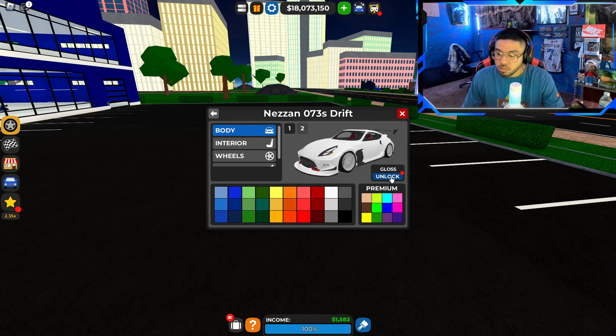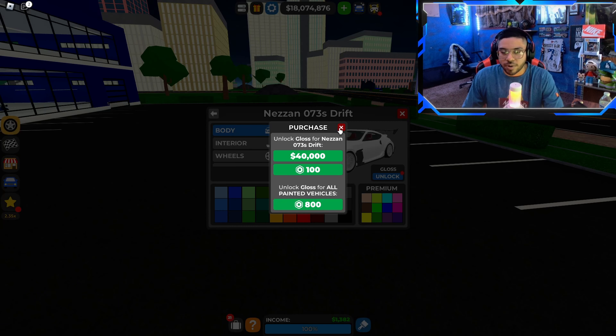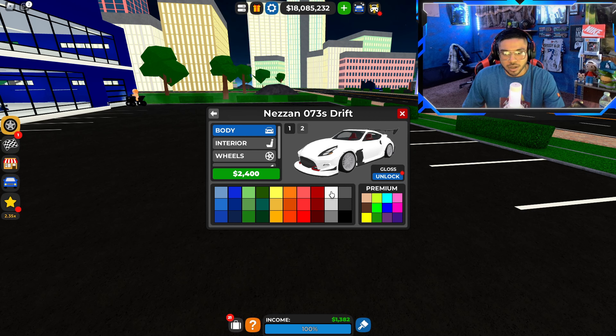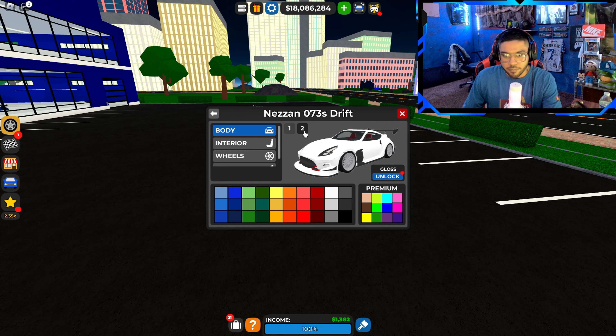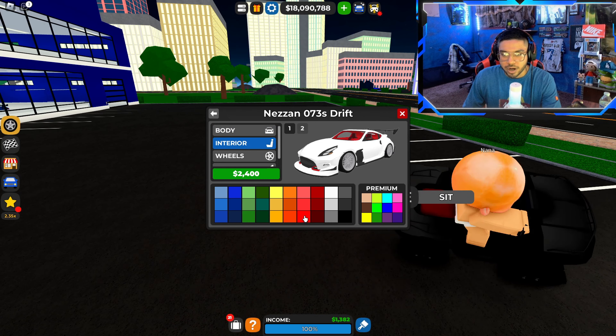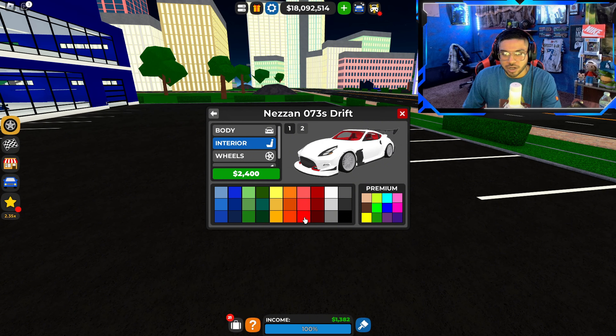Now for the color — we have a gloss option but it seems I don't have it unlocked. The original color is like an offset white, so we'll go with a brighter white for 2,400 — it actually looks pretty nice. There's a different body part too, so we'll do a brighter red on that for 2,400. For the interior, white chairs and then the other part in red.